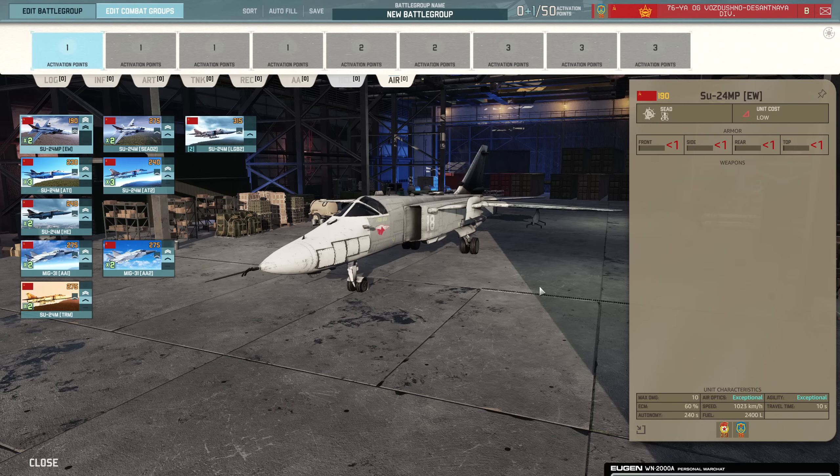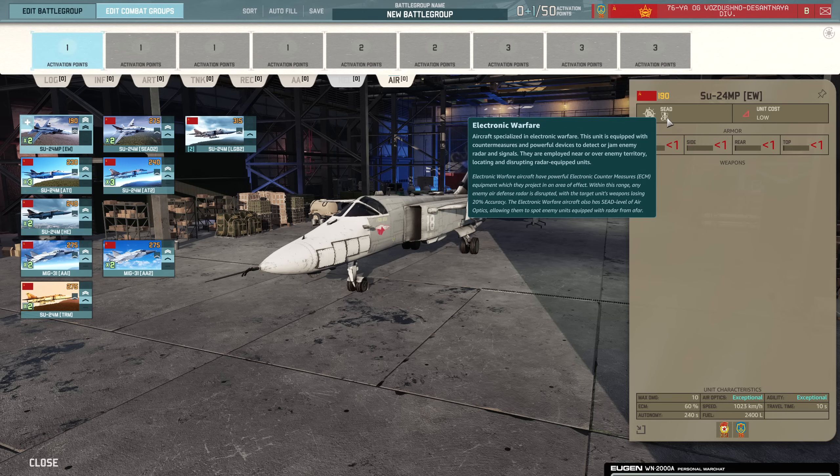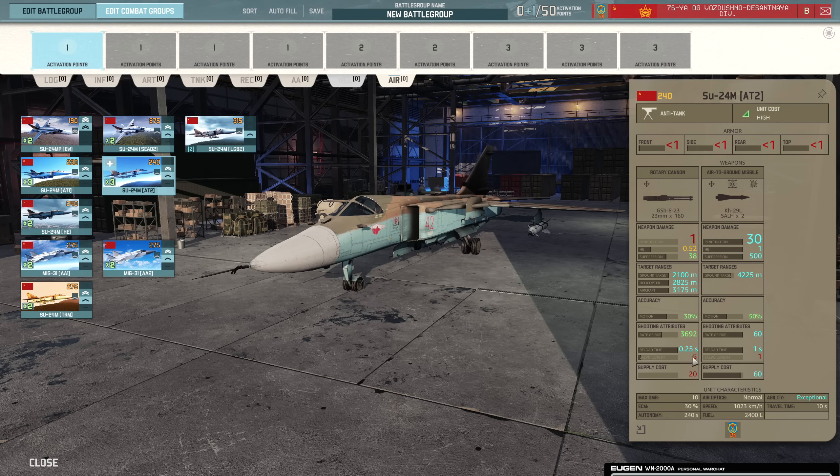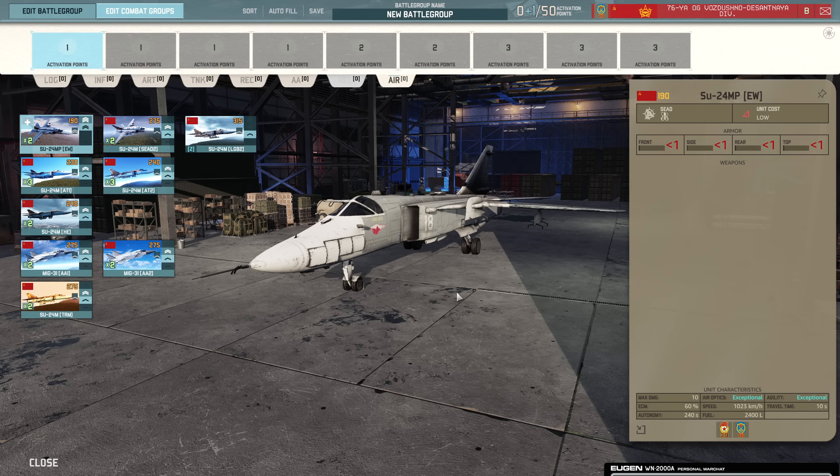Finally, we have the insane air tab. Starting with the SU-24 MP — this is an e-war plane with the electronic warfare trait. Electronic warfare aircraft project an area of effect where any enemy air defense within range loses 20% accuracy. So you fly over the enemy AA, they lose 20% effectiveness, and this debuff is applied before ECM is considered. So if you have an SU-24 AT coming over with 30% ECM, the debuff is applied before the ECM. You can really suppress enemy air defense nicely if you use these in tandem.